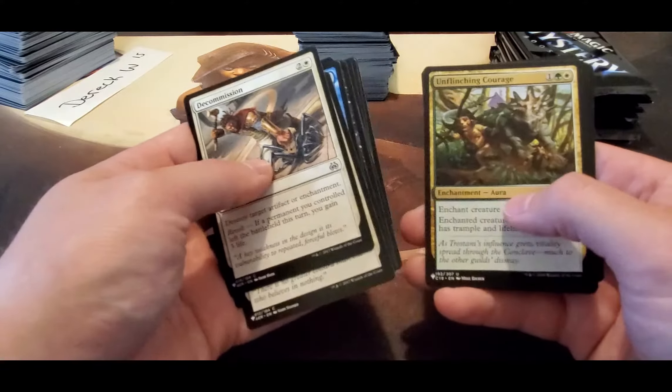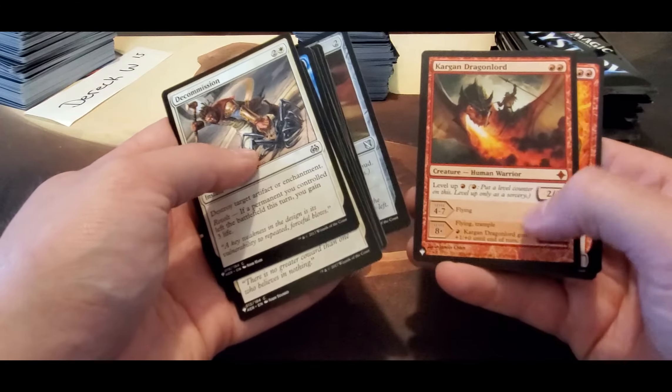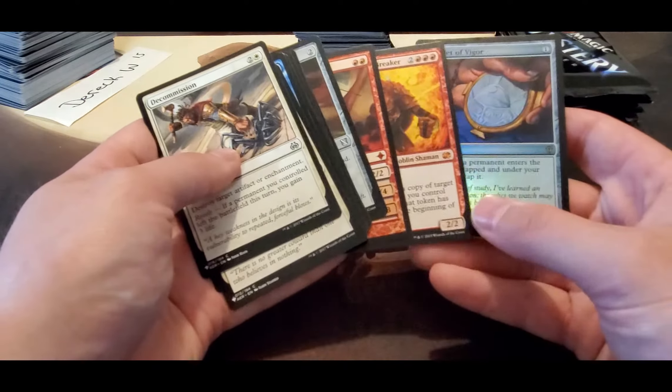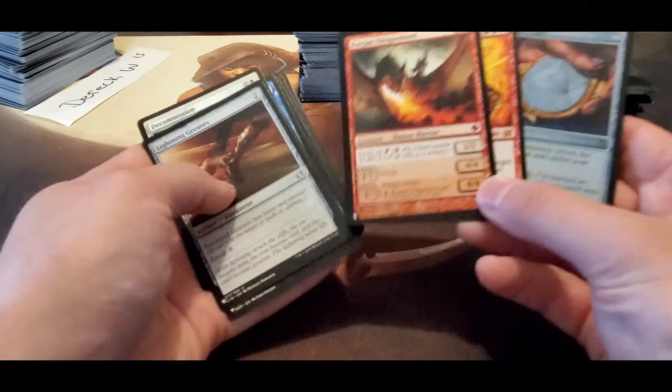Guttersnipe, Lightning Grief — not bad — Kargan Dragonlord, another Kiki-Jiki, and an Amulet. Not bad — that was a good pack, really good pack. I'll take stuff like that all day — at least there's some value in those.